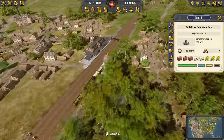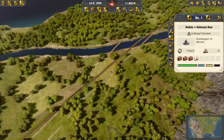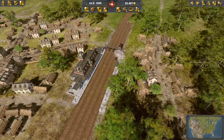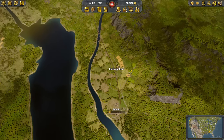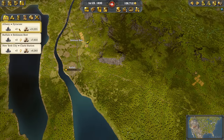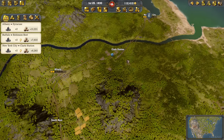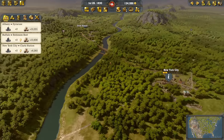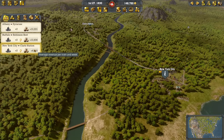As the train comes into Syracuse fully loaded, we have the money for another one. Let's add a second train to this. A second train is now starting its journey in Buffalo as well. That was quite the profit. The profit is growing really quickly — we're going towards $30,000 per month. Albany–Syracuse is my most profitable line. My least profitable one is New York–Clark Station, mostly because of the very steep area — the trains are rather slow. We could speed it up by connecting New York City with Albany directly, but that would be very expensive.